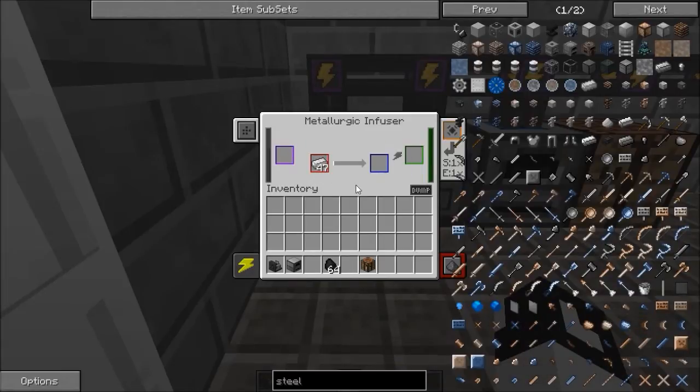Nope, right slot — sorry about that. So it goes into the red slot and it will start doing this. You can upgrade it but I'm not because I want to show you how it is. And so you get this enriched iron.